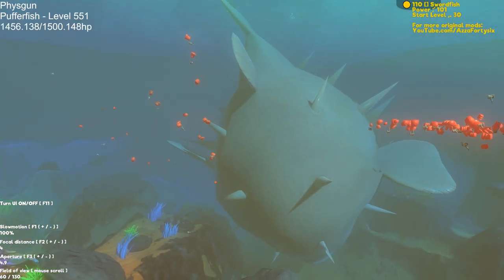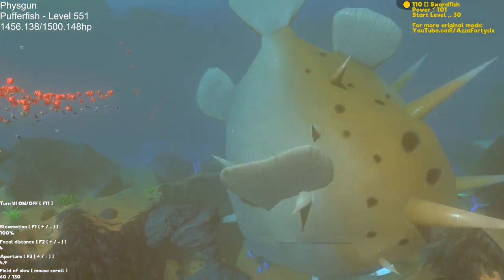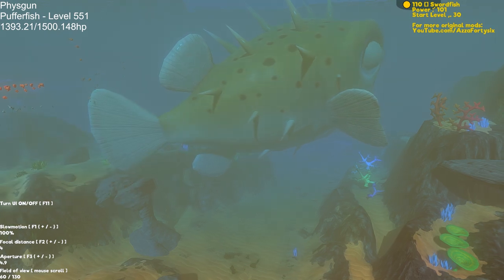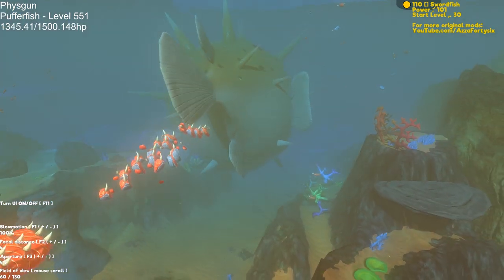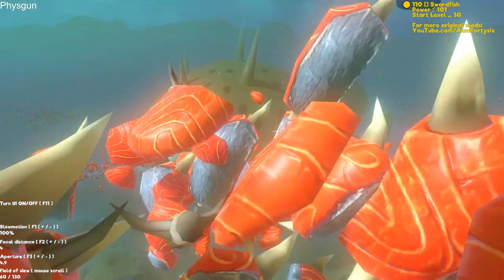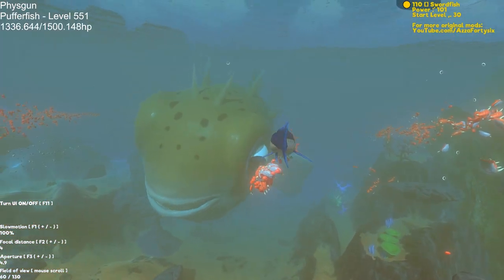Oh my god, the swordfish - it just got destroyed by the puffer fish! That's amazing. So if it hits one of the spikes - oh wow, see that? The puffer fish actually destroys the swordfish, look at that - instantly destroys it. That's amazing.